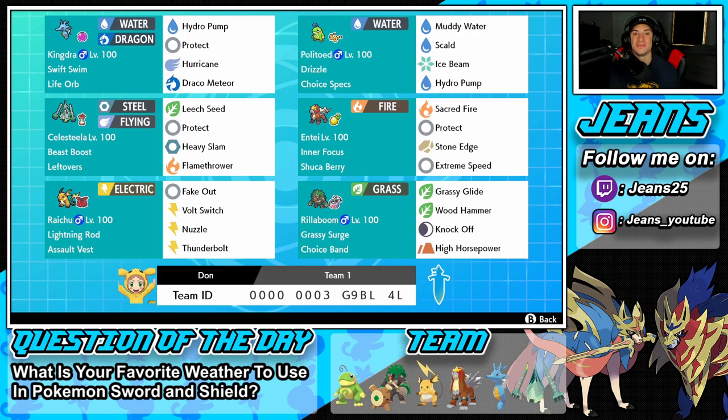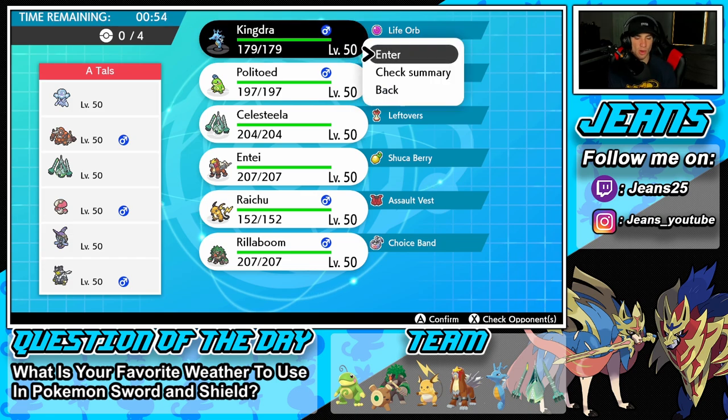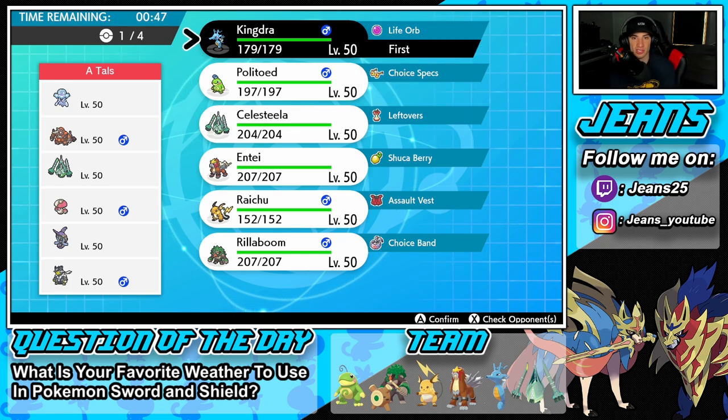First battle coming at you — going up against a Top Infinity team with Nihilego, Viperia, Celesteela, Amogus, and Urshifu. I'm wondering who can set Trick Room — maybe Nihilego, but I don't think Celesteela can learn it. They look like a very slow team so Trick Room could be up their sleeve. I think I just go in with rain since they have no weather control and get after it. I'll bring Kingdra to get the rain squad rolling.